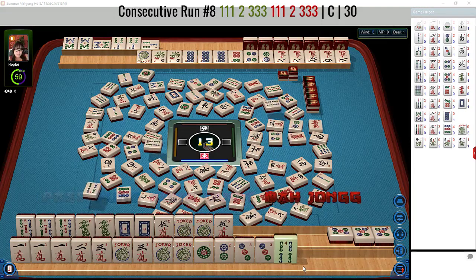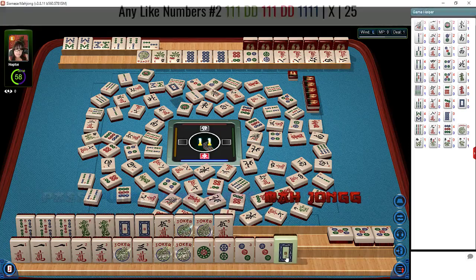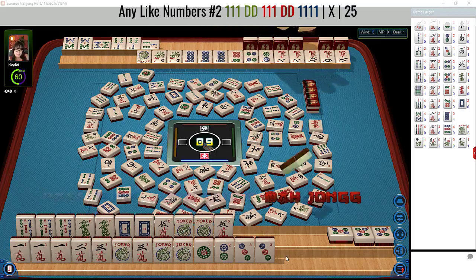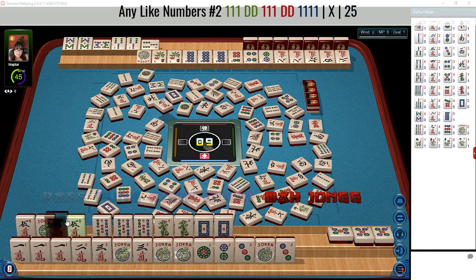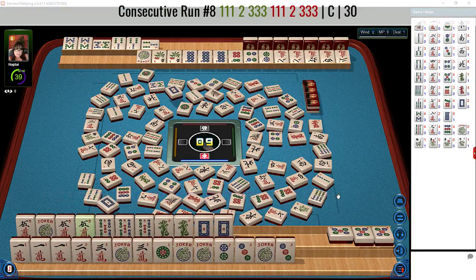Pass. Or we could draw another joker — there are one, two, three, four, five, six jokers with one locked in. There's the white dragon. Okay, now we have it — we can double mahjong. We drew a five crack! So there's our like number hand. And then we have one dots, three dots, lots of jokers to help us out. Mahjong — double mahjong!